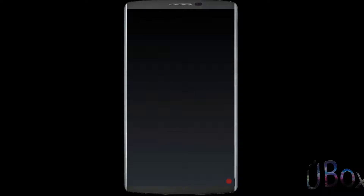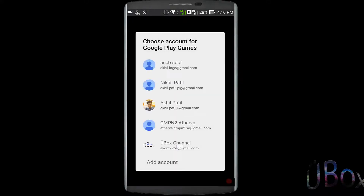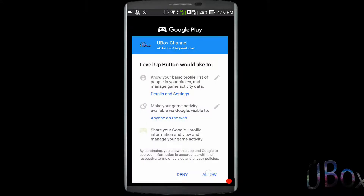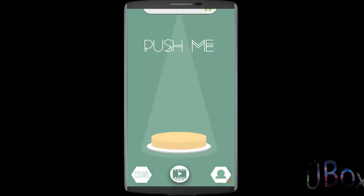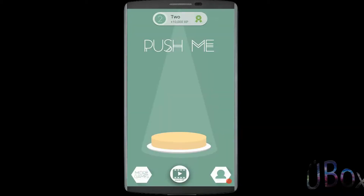Open the app and sign in with your Google Play account. As you can see, my XP has been increased by 10,000 and another achievement has been unlocked.